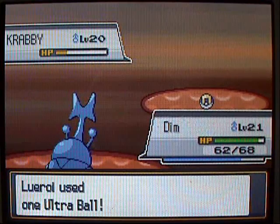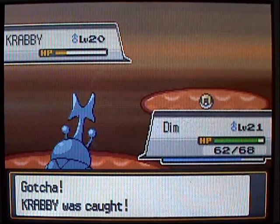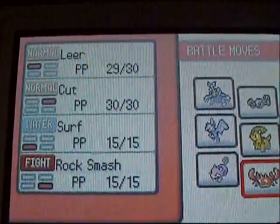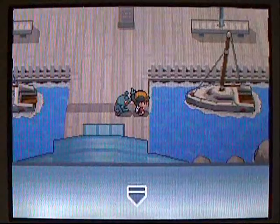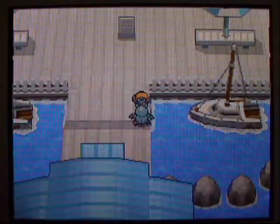I could use Poke Balls, but I just want to make sure I catch it. There we go. Krabby is not going to be on the actual team — it's just going to be here for HMs, which unfortunately means he will be replacing our Rattata. Right now I have Cut, Surf, and Rock Smash on him. I need a Pokemon to use Surf because I don't have a Water-type yet, so that's what we're going to do.